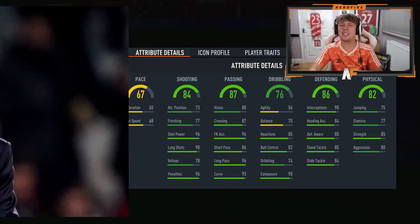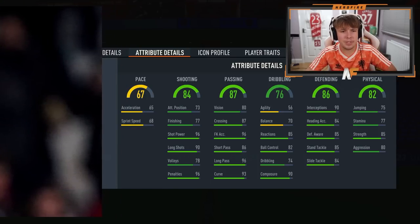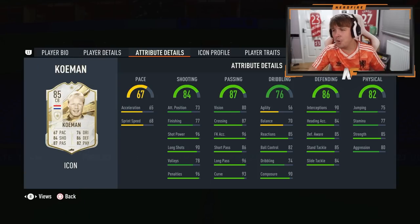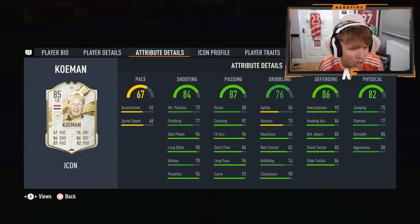Then the pace appeared — 67 pace. What icon have we got? Ronald McDonald! It was looking so promising and Ronald McDonald appeared. He could have been a box-to-box midfielder if he didn't have a 65 acceleration.